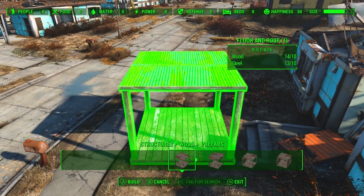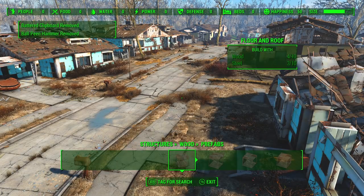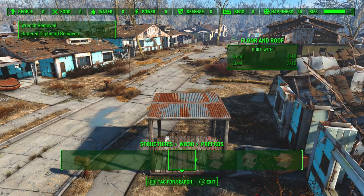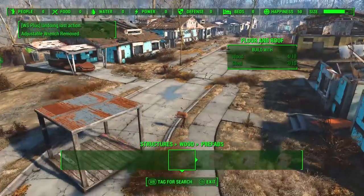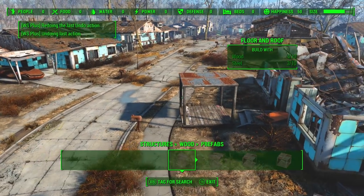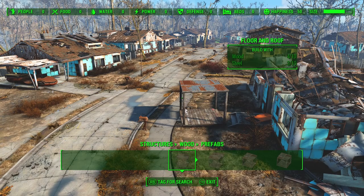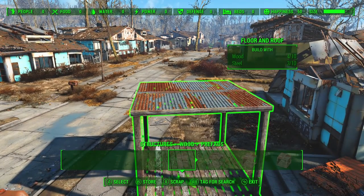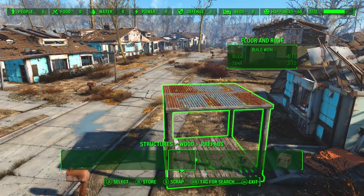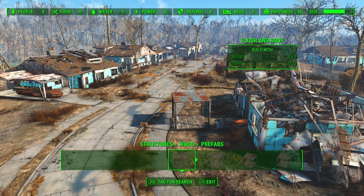The undo and redo work exactly as you'd expect — they can undo and redo building and scrapping of items. If I hit undo it will scrap that item, and if I hit redo it will rebuild it. It's also capable of handling movement, so if I move an object and decide I don't want that, I can undo and it will put it right back. So it handles scrapping, building, and moving — but only actions done in normal workshop mode. It doesn't interact with anything that automatically builds, and doesn't work with Place Everywhere's nudge.